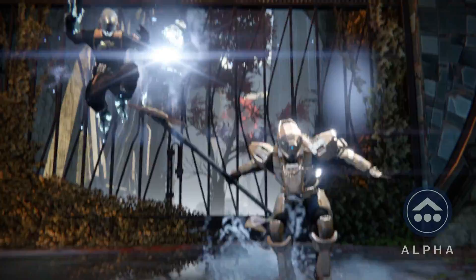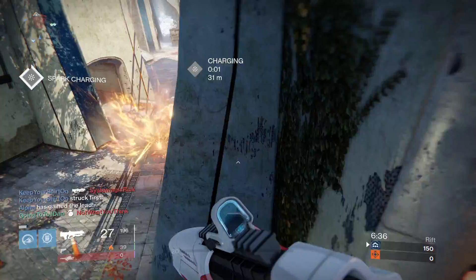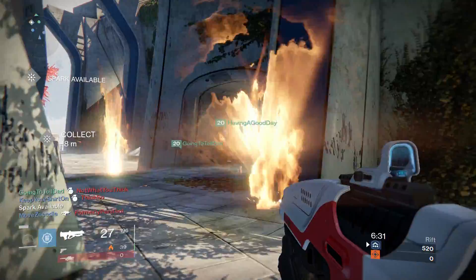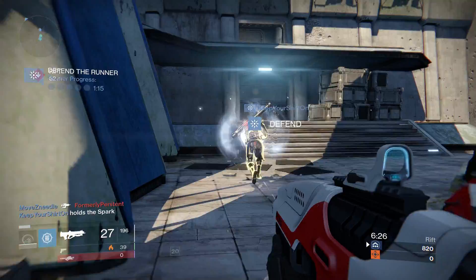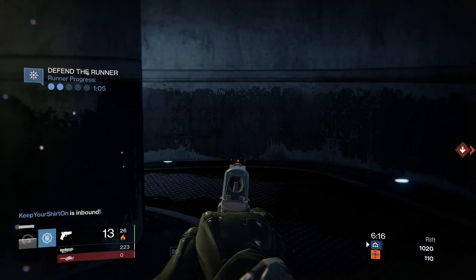So going down the list, let's start off with the new maps we've already seen. First up, Bannerfall. Game Informer says that this tower is set on the other side of the city and has been abandoned. It's a good size map and its symmetry works well for rift matches. Bungie says that there was a fourth faction that held court in this tower, along with the beginnings of the new Monarchy faction. Of the new maps I played, this was probably my favorite.